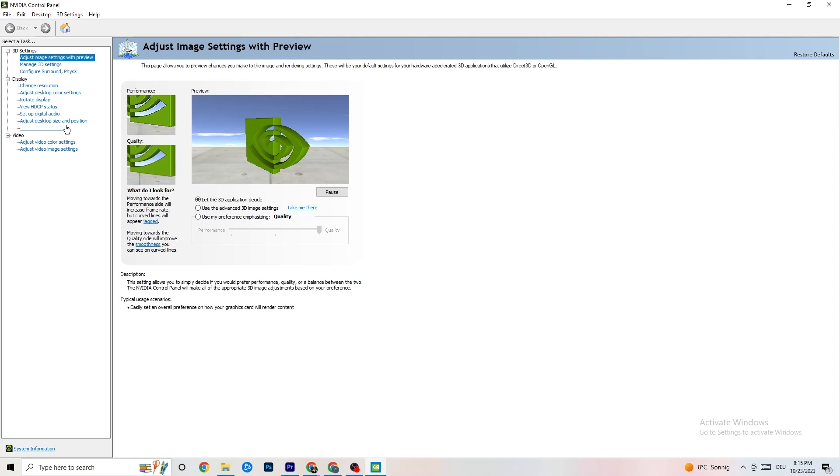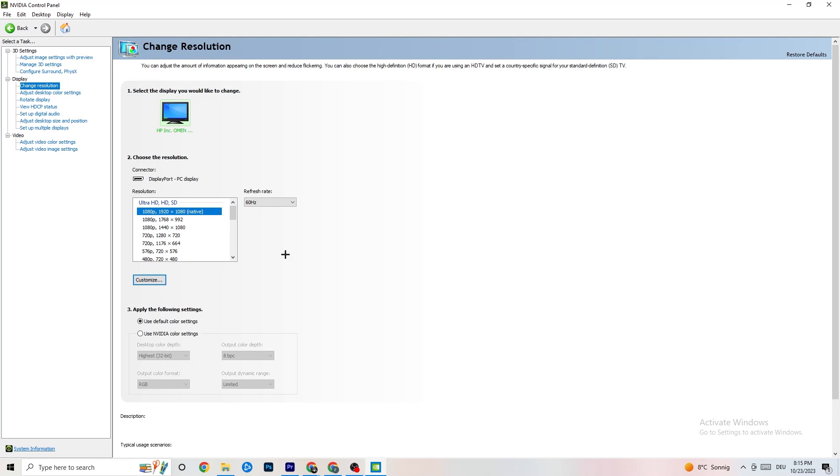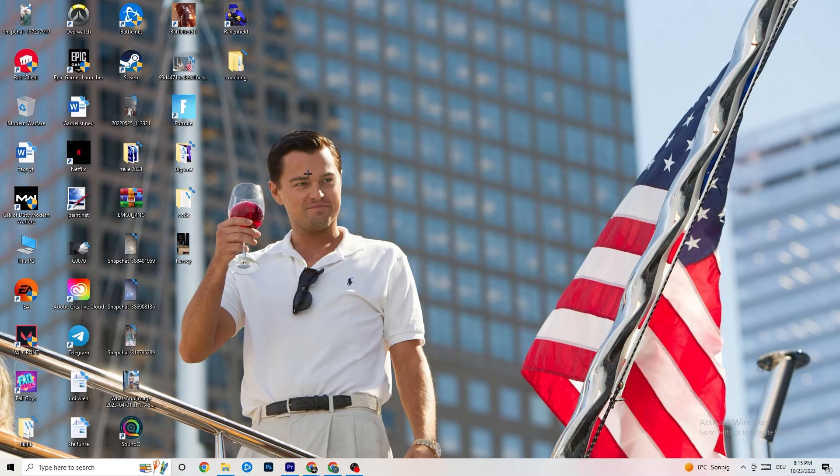Go back to the top-left corner, click on Display, then 'Change Resolution'. Make sure your monitor's resolution matches your in-game resolution — if there's a mismatch, it can cause crashing. Try out different resolutions and make sure they match.